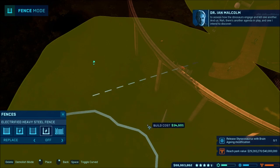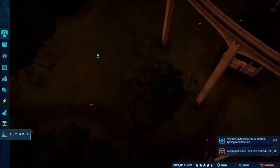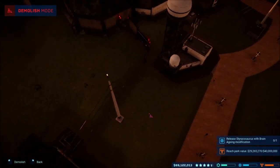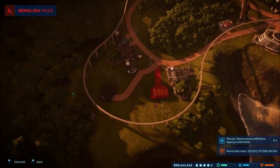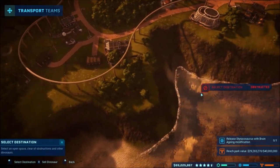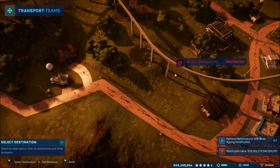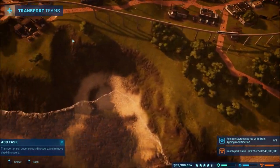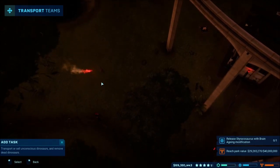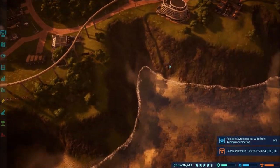There's another agenda in play - one I intend to discover. So I took this fence here - the heavy steel fence - and just placed it around, which I've seen people do before just to help hold the raptors in. It did start attacking the outer fence, which it did break a hole into, but it kind of worried me. So I put the fence down and called the chopper over to trank it, and it tranked it out. Then right as it tranked out, we'll go ahead and release that Dilophosaurus.